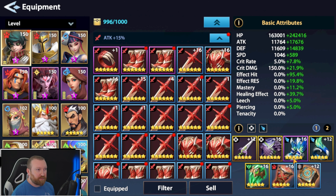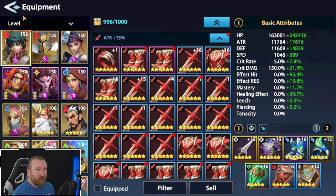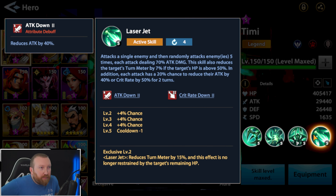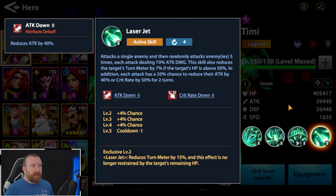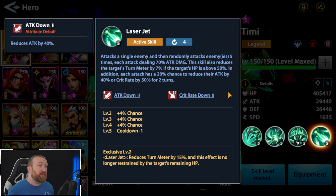We already got his skills maxed and we're gearing him for hit effect to make sure things go off. We can probably still build him for damage because he has abilities like damage reduction - allies receive less damage. The big thing on his Laser Jet is it attacks a single enemy and randomly attacks enemies five times, each time dealing 70 damage. The skill also reduces the target's turn meter if they're above 50%, otherwise it can lower their chance to crit and their attack. He also has speed down, so everything is hit effect, hit effect, hit effect.